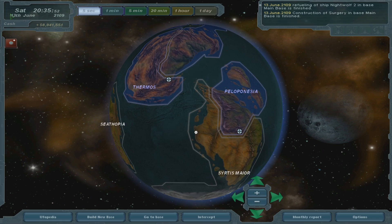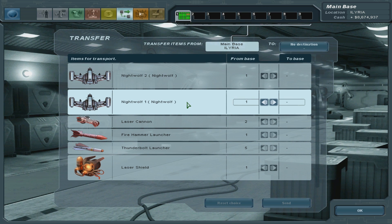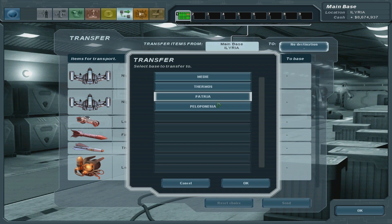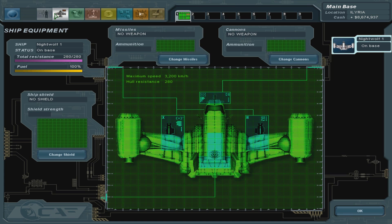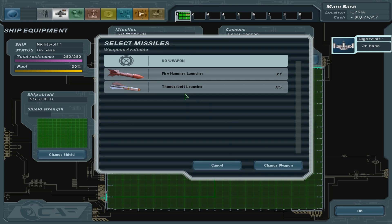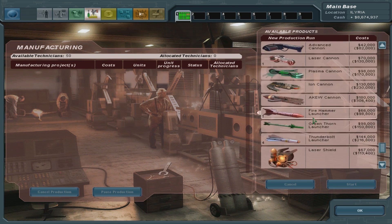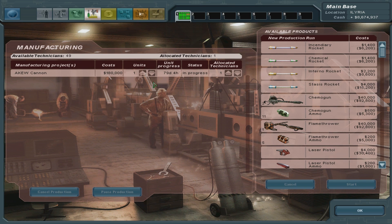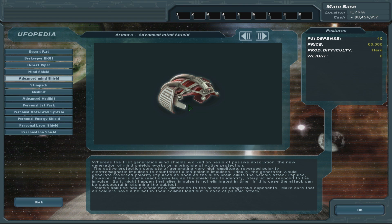Surgery in the main base is complete. Workshop is complete - very nice, which means even more technicians. The small workshop was complete. Production of Nightwolf is finished - let's transfer it. Peloponnesia. Laser cannon - brilliant, that's gonna be good. We need more stuff for them - let's make more Q cannons, I don't know how many we need, I'm just gonna make six for now. Nine days - this takes forever. Advanced mind shield has been completed.